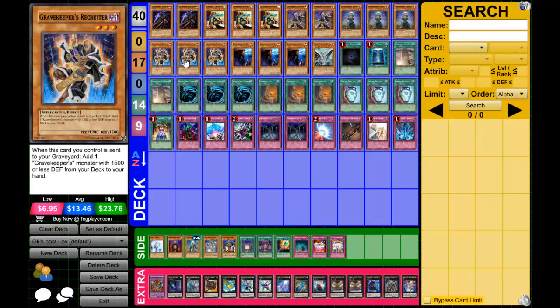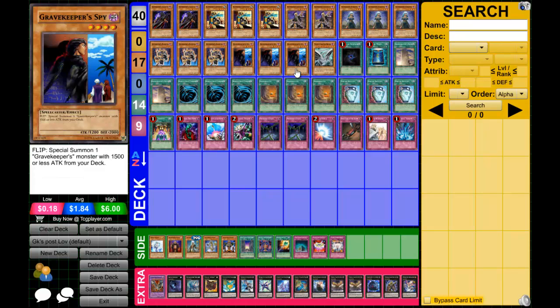Triple Recruiter — when sent to the graveyard while you control it, get a Gravekeeper with 1500 or less defense. Simple. This search is everything. Three Spy — main engine of the deck. The flip effect special summons a Gravekeeper, and it's mandatory.